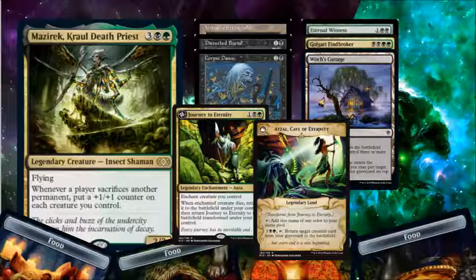And as for all those real creatures you sacrificed, we would like to get them back. We're playing Black-Green, which is two of the easiest colors to get things back. We've got three of my favorite black cards for bringing things back again. Eternal Witness is a creature you can chunk off later on. Golgari Finebroker brings you back a permanent. Witch's Cottage, provided you have enough swamps in play, will put a creature back on top of your deck, kind of the way Volwrath's Stronghold does. And Journey to Eternity, which should be absolutely no problem to flip into Aztal Cave of Eternity, makes things a lot easier by just putting stuff from your graveyard straight back into play.